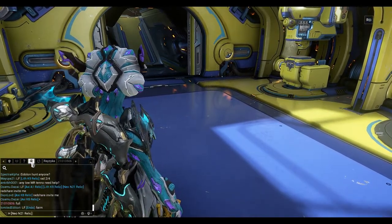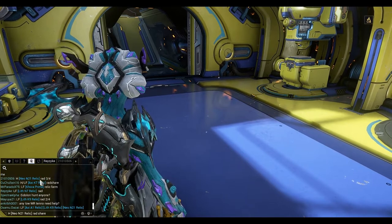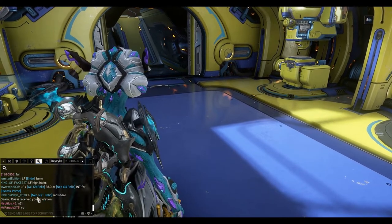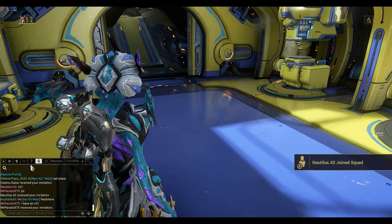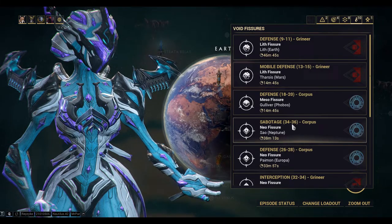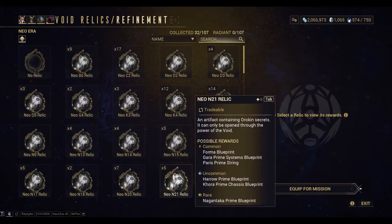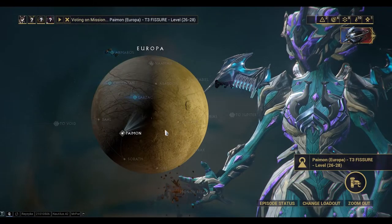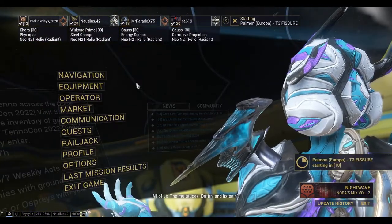Okay, lastly I'm going to host the NEO N21 radshare — this is to drop the Korra Prime chassis. I've got a few players here asking to be invited. Let's do the NEO defense because it's lower level and probably takes around the same time as the sabotage. Just want to check that everybody's got the right relic — there we go, it's all good.